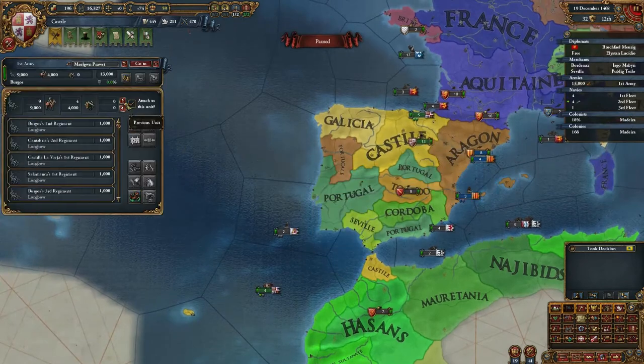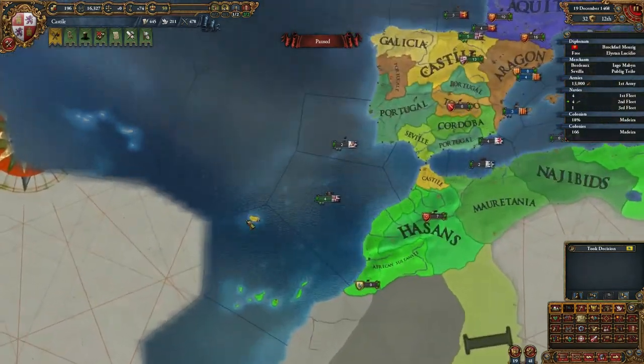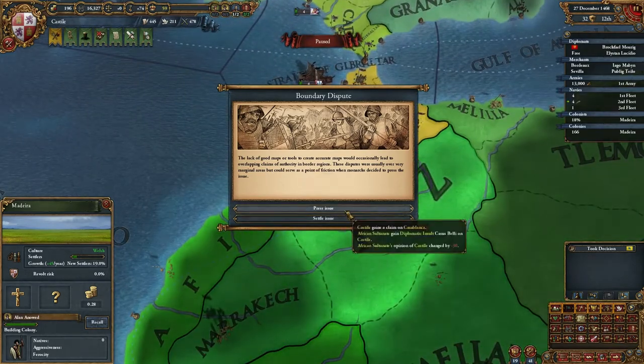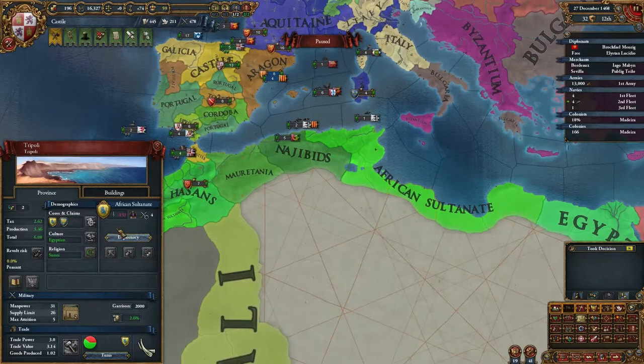Wonder if my conquistador is still alive — he is, he escaped by himself. Clamon Casablanca-ish. I'll take it but I don't think I can fight the African Sultanate — they're way too powerful.